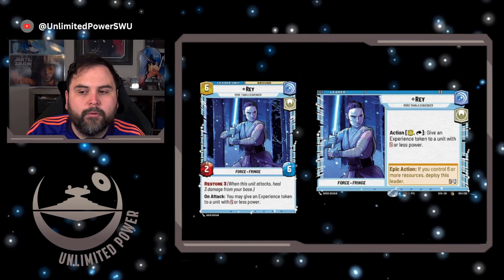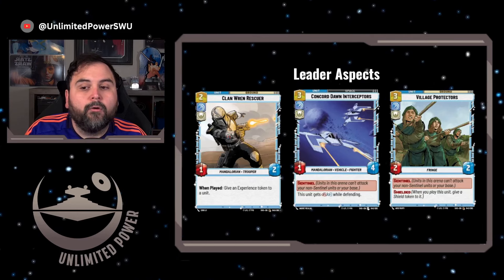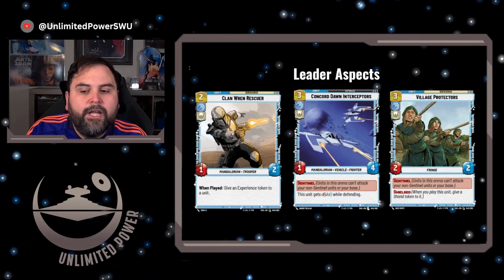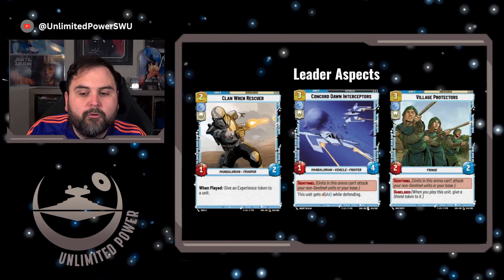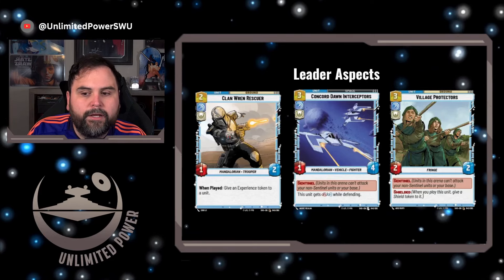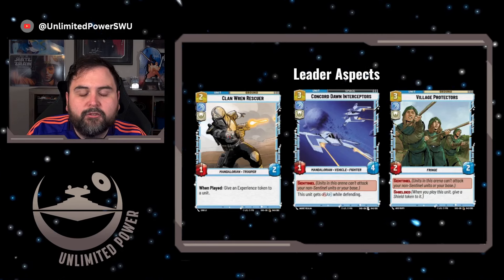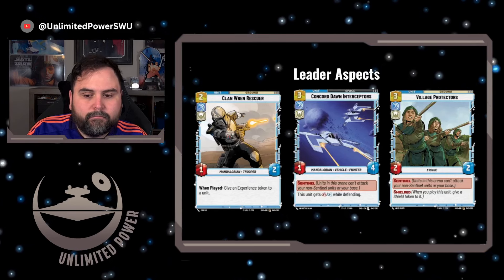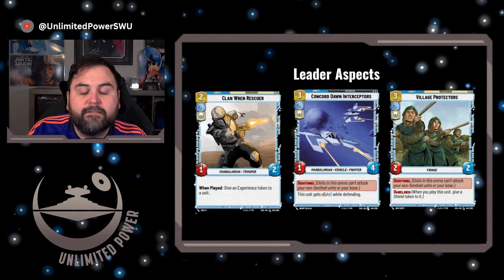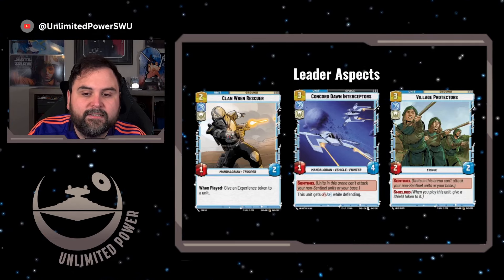Here are some cards within the aspect I recommend trying with Rey. The first is Clan Wren Rescuer, a 1-2 Mandalorian Trooper. You can put this out and upgrade it with Rey, and when you play it you can give an experience token to a unit. Next is Concord Dawn Interceptors, a 3-cost 1-4 unit, meaning you can use Rey's ability twice on it before it's no longer a target. The great thing about this card is Sentinel, and it gets a plus-2 when defending. Imagine bumping this up to a 3-6, and when your opponents attack it, it's actually a 5-6. Very dangerous.